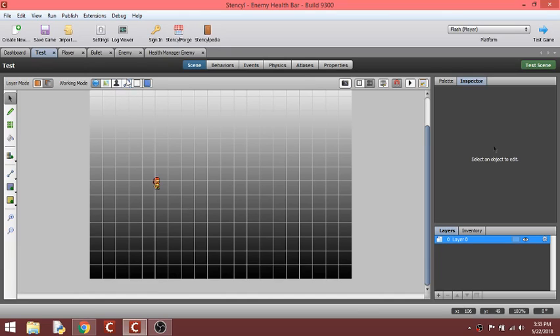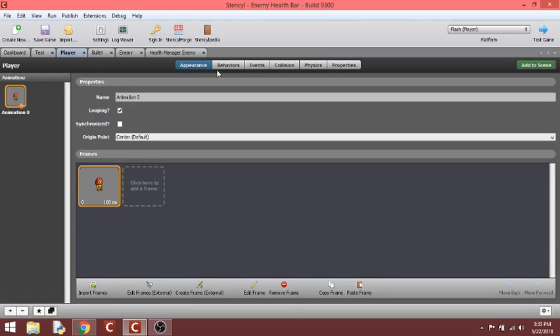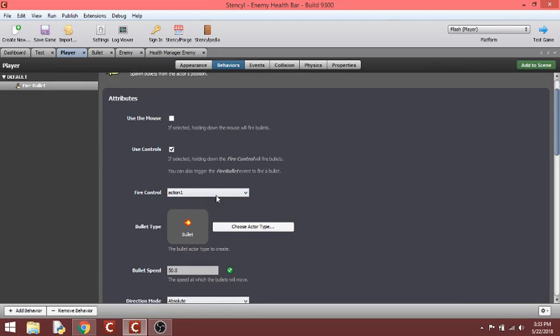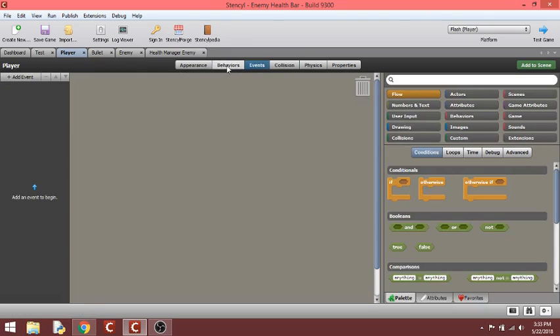Somebody wanted me to spawn an enemy after 10 seconds with a health bar over his head, then shoot him — the health bar should deplete and the enemy should die. Here's my hero, and my enemy is this little dragon over here. My bullet is a fireball. What I did was create a player like you would normally, give him the fire bullet — here's his bullet. He shoots it with the fire control which is the space bar. There are no events in his setup.